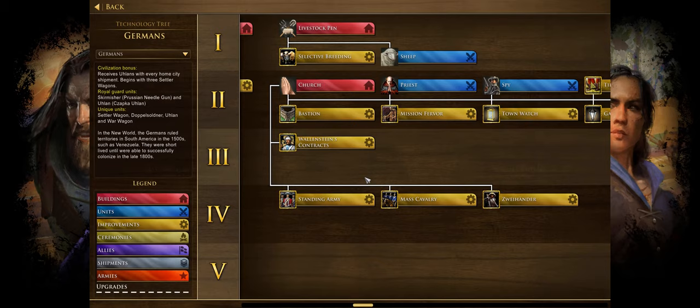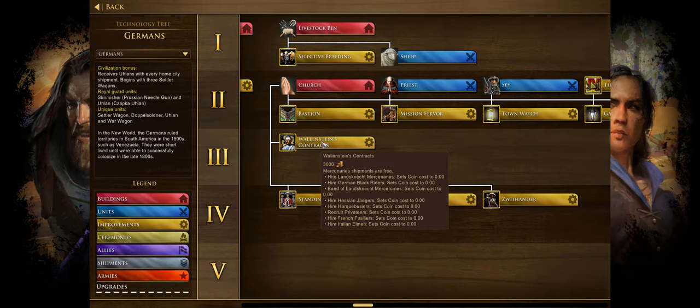Then we have Wallenstein's Contract — mercenary shipments become free, though it costs 3,000 gold. This is only for shipments, but you do have infinite mercenary shipments you can keep sending. It's probably not worth taking until the very late game when you want to send those expensive shipments. It could be interesting for a mercenary-only boom strategy, but in general situations it may not be as valuable since your economy should be strong enough to hire them anyway.